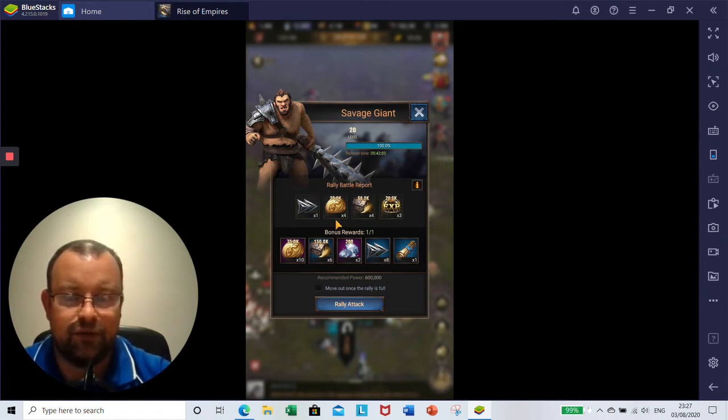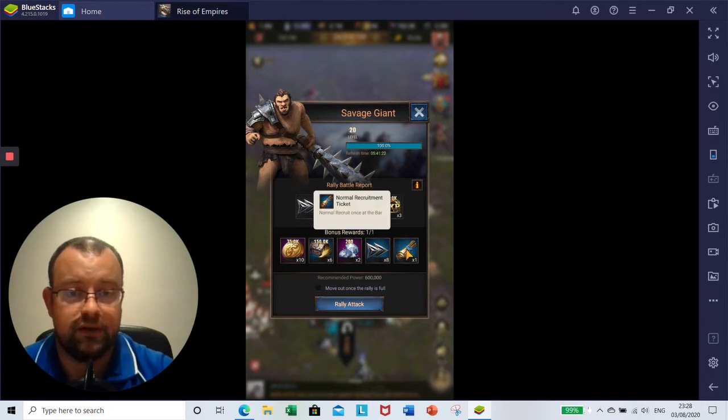Level 20 and 25 Giants have been on the map the last week or two, but the rewards were actually lower before this update, so it's nice that we've finally got the correct ones. Anyone who has been avoiding level 20 or 25 Giants should now be hitting those if they've got the power, as they yield more rewards. For a level 20, basic rewards are 1x1-hour speed-up, 4x25,000 gold, 4x50,000 food, and 3x20,000 Hero XP. The bonus rewards are 10x75,000 gold, 6x150,000 food, 2x200 diamonds, 8x1-hour speed-ups, and 1 normal recruitment ticket. Recommended power is now 600,000.